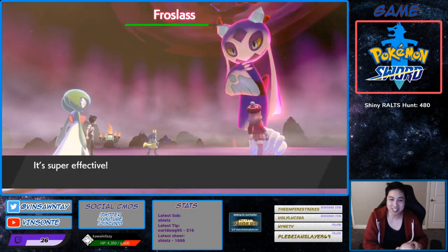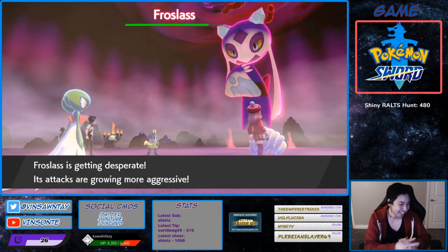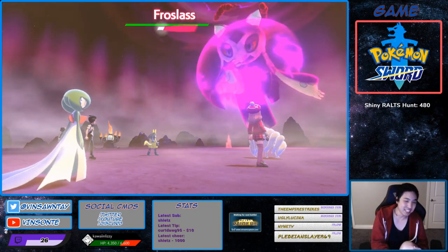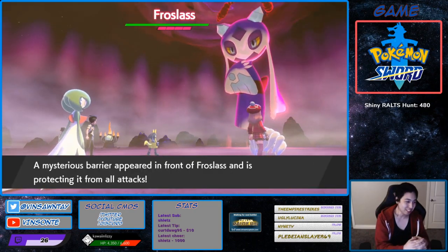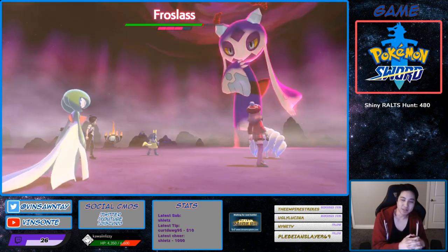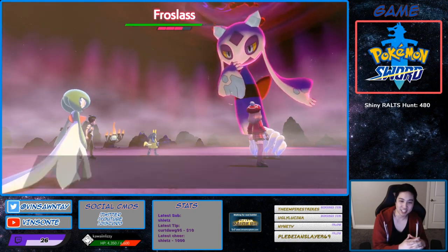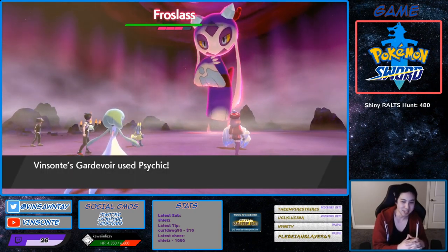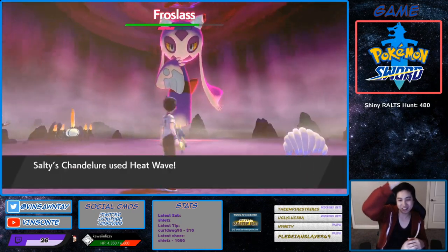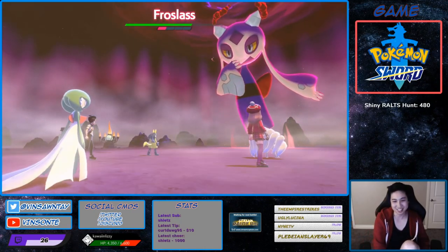So we got Cursed Body — that does not spawn hidden ability. There's no raids for Gallade where you can get hidden ability. All the dens that list Gallade, it's only standard ability. So you have to get a Frostlass to make it a Snowrun, and then evolve it. That's the only way.